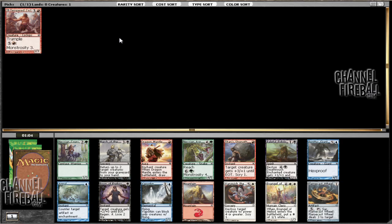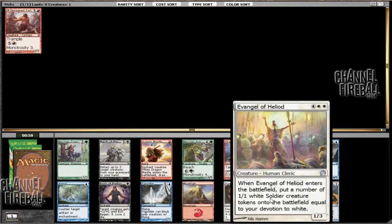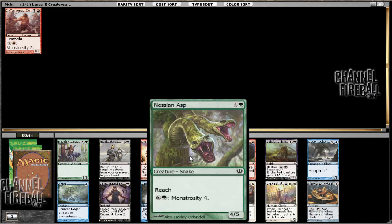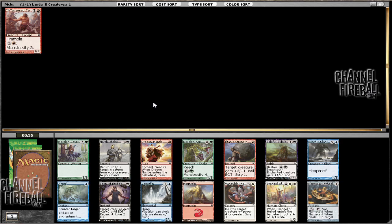Now looking at this pack, you can see that there's a rare missing. Looking at the other cards, I'm not too much of a fan of the Evangel, just because you need cards to make the tokens pretty good, like Vanguard Leader. Without that, 1/1s really just aren't that great. The best card in the pack is the Nessian Asp by a fair margin — just a giant creature, and being able to block anything makes it pretty difficult to deal with.